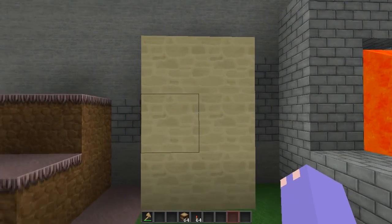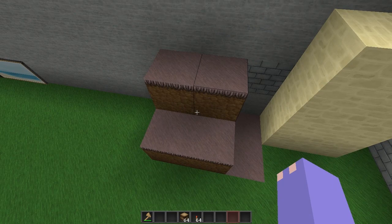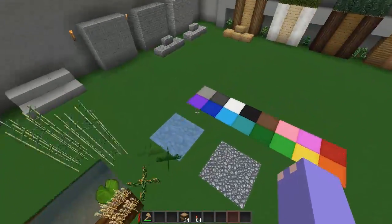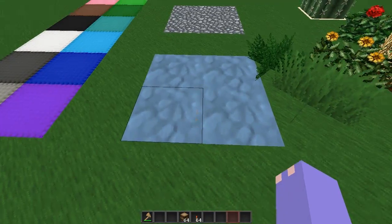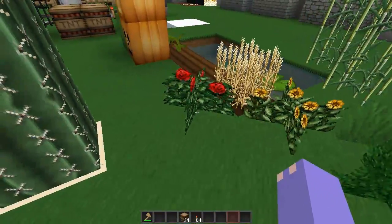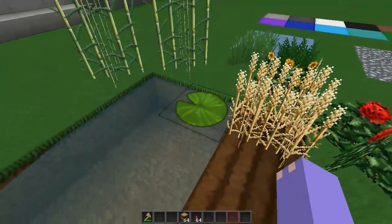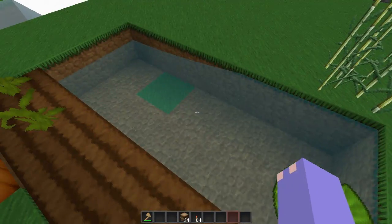We have netherrack right here, and then the mycelium from the mushroom biome. We have all of the wool colors. Here is clay, gravel, we have tall grass, flowers, cactus, wheat, and tilled ground. Then we have the lily pad and reeds or sugar cane. We have still water and flowing water.